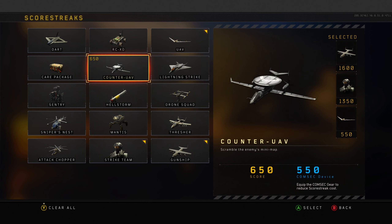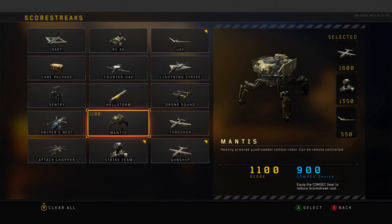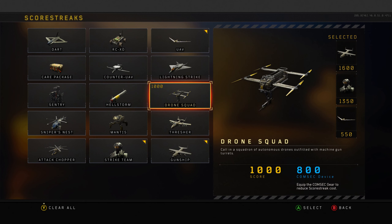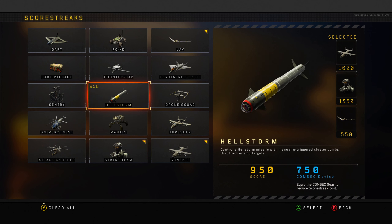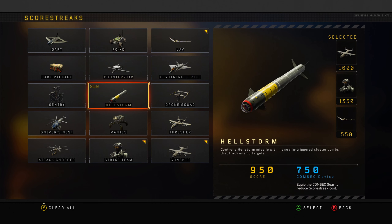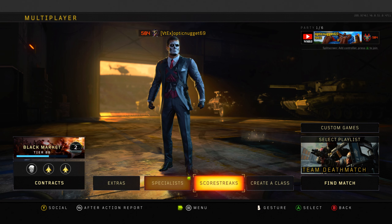UAV, counter UAV - Sniper's Nest, Strike Team, or Gunship, or maybe the Fresher. Most of the other scorestreaks are pretty useless. Basically, don't use anything that Zero can hack - that's one thing I'll say. If you want to go on good streaks: UAV, counter UAV, Sniper's Nest, Strike Team, Gunship, or a Fresher. They're all pretty good scorestreaks.